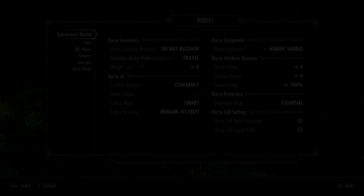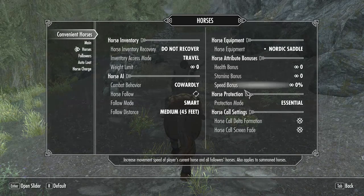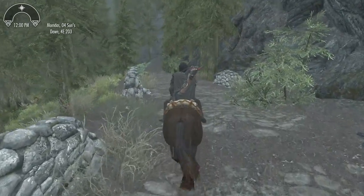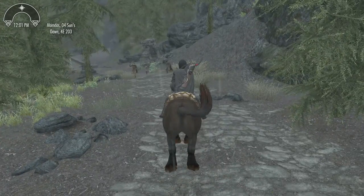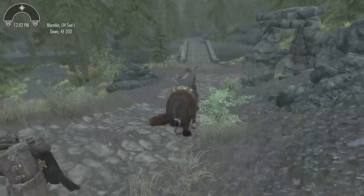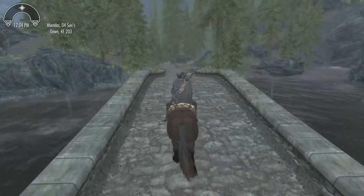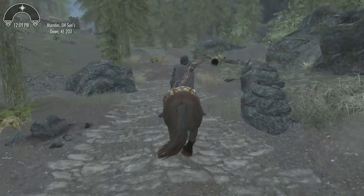One thing I really like about this mod is the customization. Here in the MCM menu we have speed, health, and stamina — you can increase these as much as you want. I like to increase the speed usually to about 50 or 60%, because a normal horse is very slow, perhaps unrealistically slow. When you gallop you don't seem to go very fast, but with this mod you can increase it, which I prefer — it's a lot more realistic and makes things a lot more convenient, as the mod title suggests.